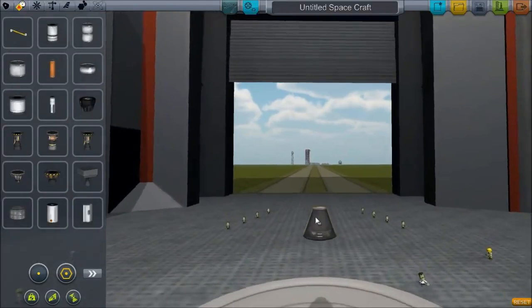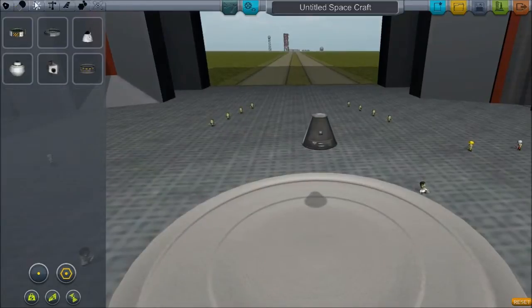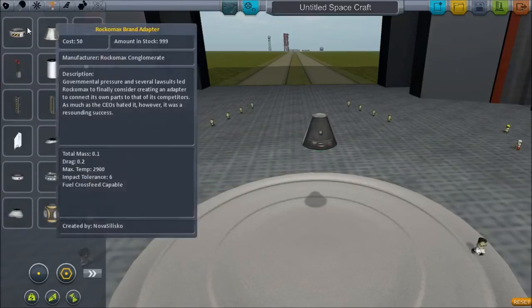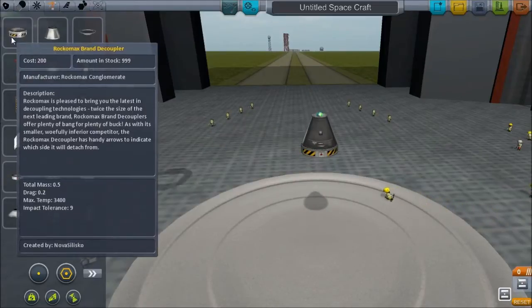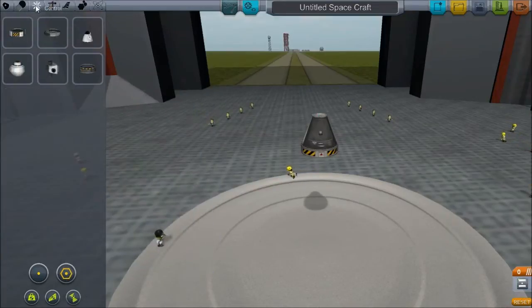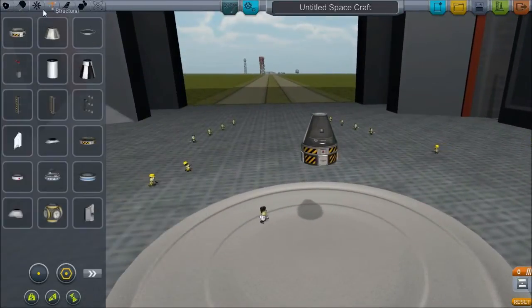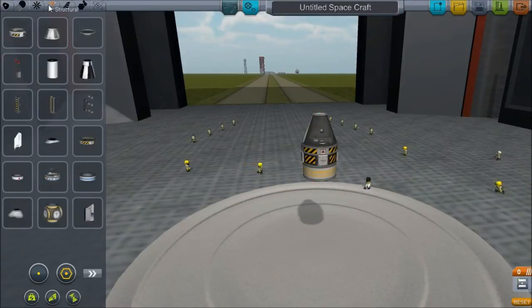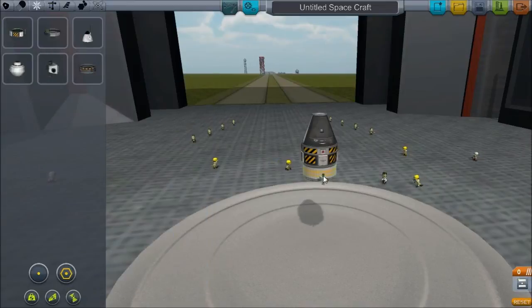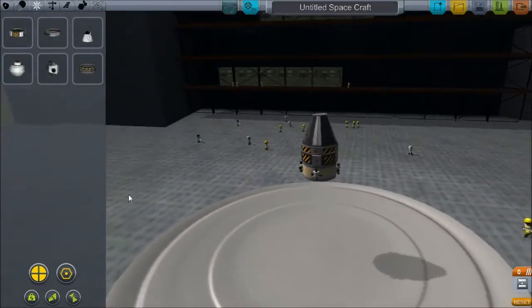Let's get really basic here. Basic command pod. Let's just build a rocket that will demonstrate some of the things I'm trying to talk about. Slap an advanced SAS module, some RCS fuel, some RCS thrusters. Don't worry everybody, I didn't like learn what I was doing or anything.